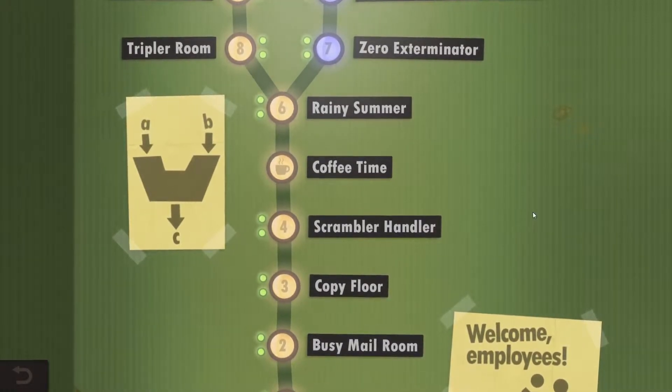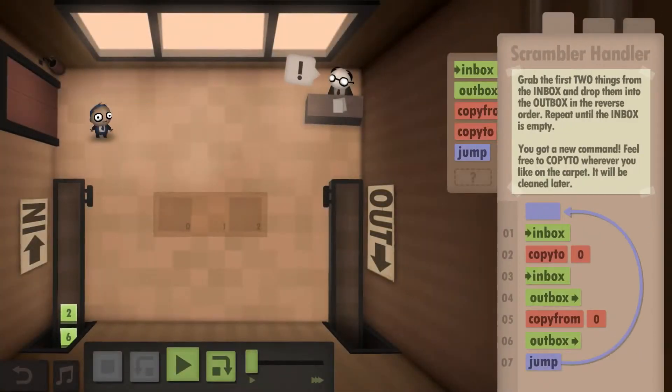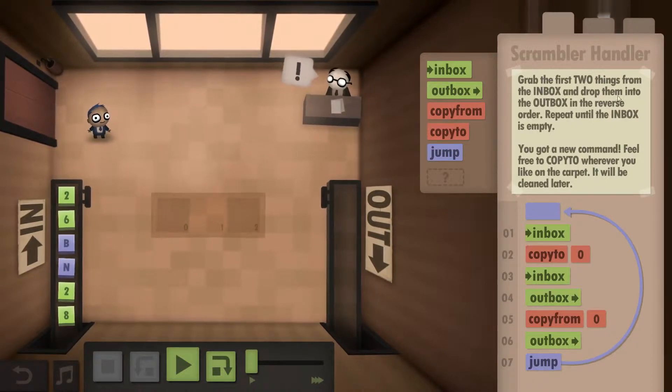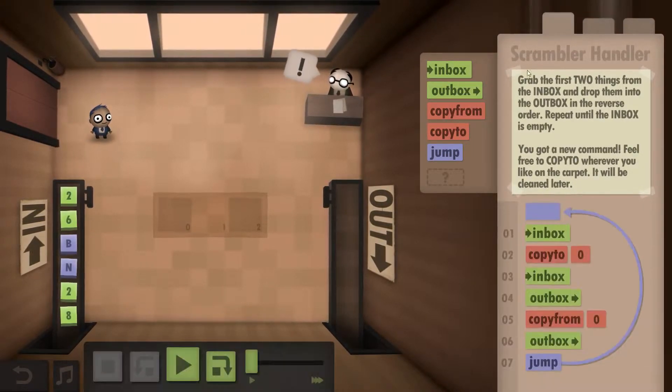Hello and welcome back everyone to Human Resource Machine. We are going to take a look at the Scrambler Handler. This is year 4. We are supposed to grab two things from the Inbox and drop them into the Outbox in reverse order. This is really just to teach you how to copy to and copy from the floor.